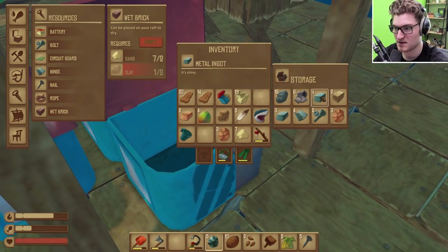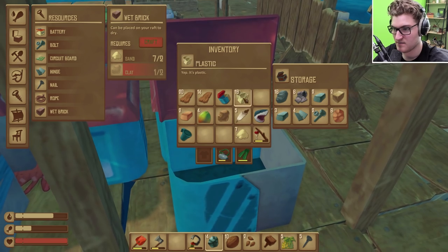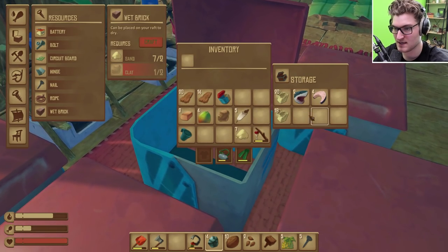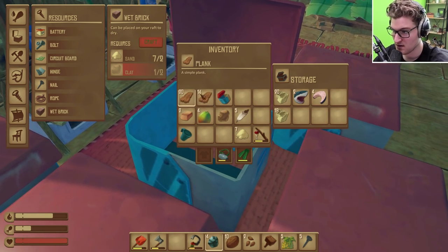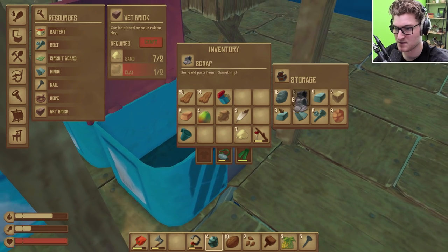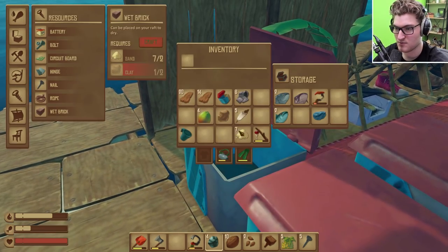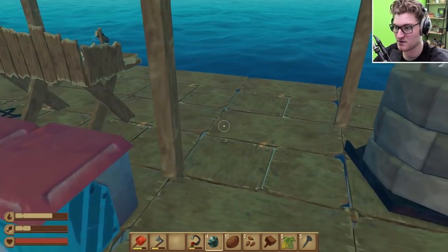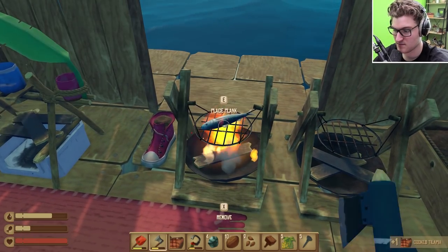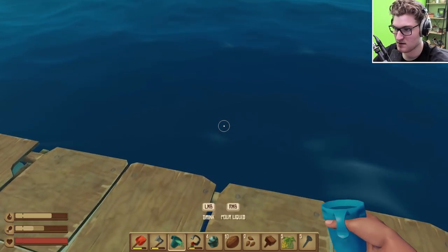Got this metal here - need to smelt some more. Copper there. We have plastic which goes with the head - boop, and we got a second shark head. I guess we can do a head trophy on the wall now. We don't have smelted copper - I'm gonna keep this on me. We have a cooked fish over there - better help us with our food. Let's fill these up.